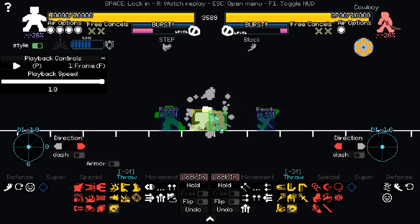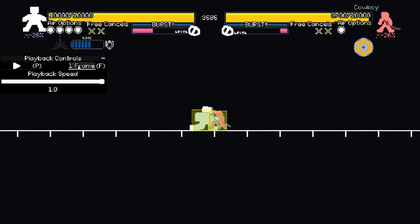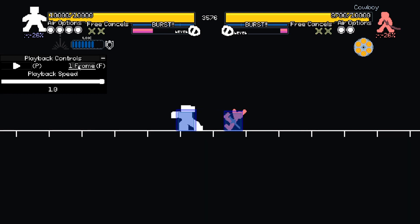Keep in mind that some effects activate before a move begins at startup, notably grab. Grabbing gives you a grab immunity at startup, so you can't get three frames of block advantage and then get a free grab.